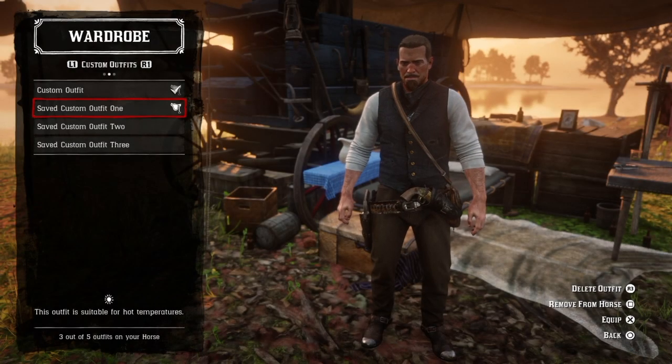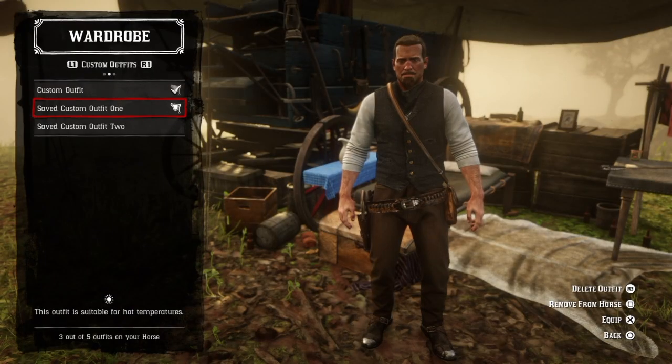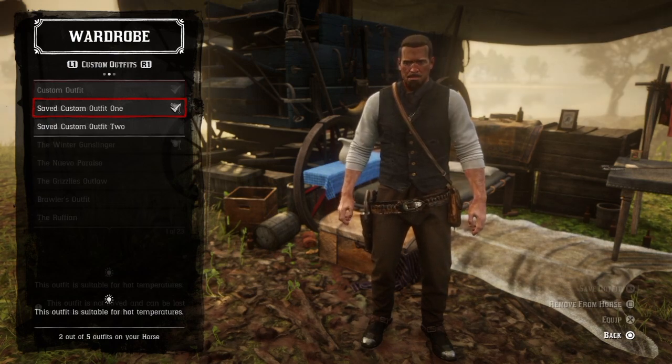When you first open your game, the save will not be altered, so you need to refresh the save by reloading it. After doing so, you should have an outfit that no longer has an offhand holster.